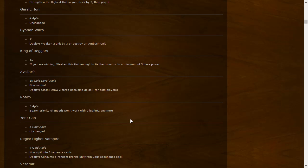Avalak: Tangled loyal Agile — Deploy/Clash: if both players didn't pass, draw two cards including golds for both players. Very very interesting. This can punish decks that draw too much — if your deck is too thin, your opponent just plays Avalak and gains two cards while you might only draw one or none. An interesting card, not sure if it'll be great but could be pretty good.